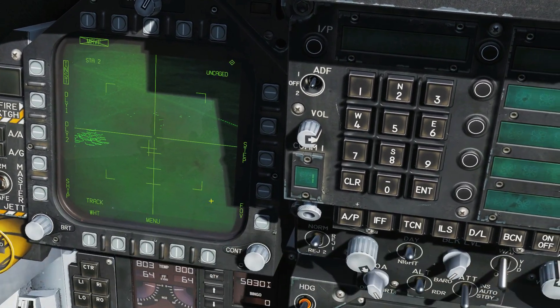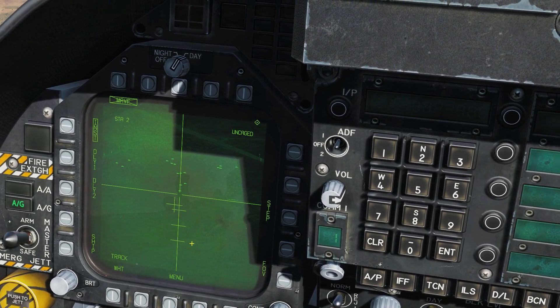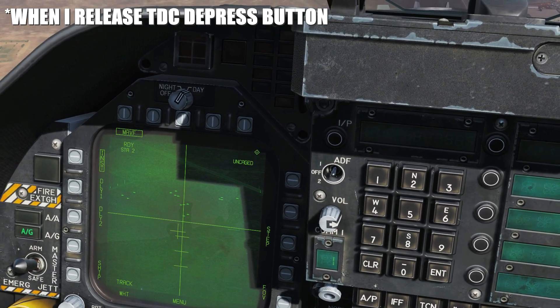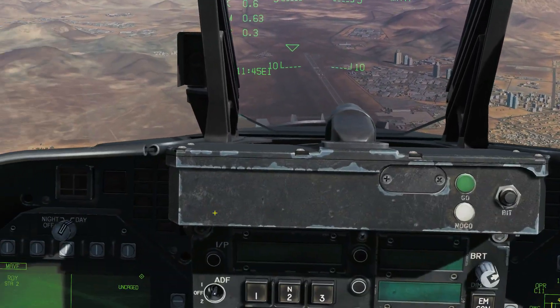Now let's lock up what we'd consider a real target — we've got these little jeeps down here. We're going to first change the field of view and find a target. Put him in the tracking gates and watch what happens — the gates close up, meaning they've definitely found a target and are ready to fire. There is no cross here and we're good to fire.